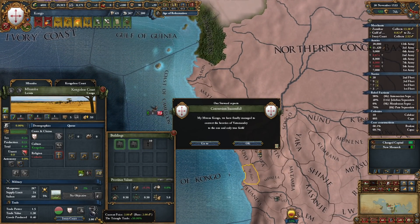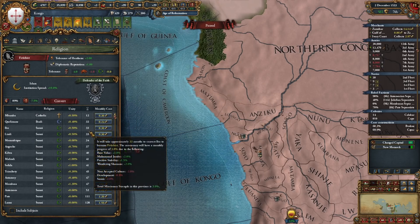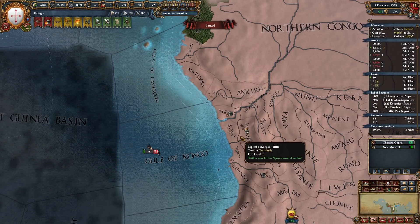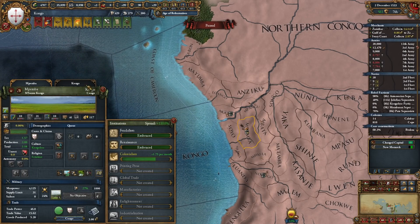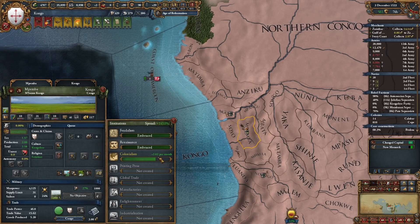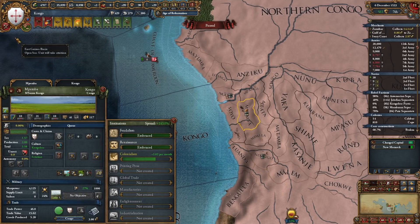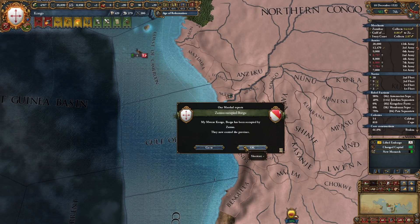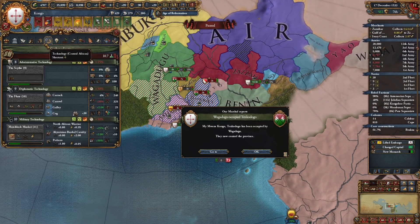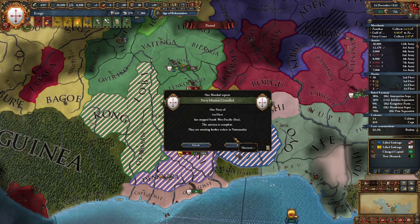Triangle trade prices will be more worth it now — yikes. They are now worth three instead of two. Let's convert Mombasa back to the only true religion. I should spread it a bit quicker, especially in our Congo state because in Congo we have the most development, and then I think we can actually take the institution — I only take it when I have to.